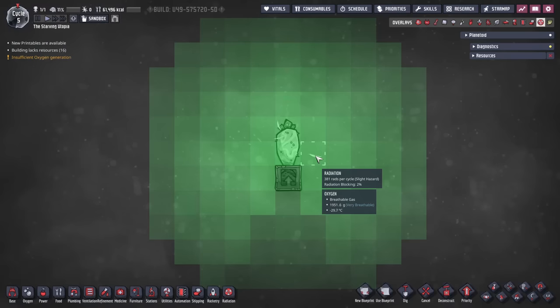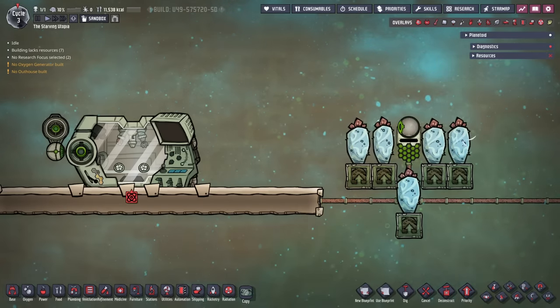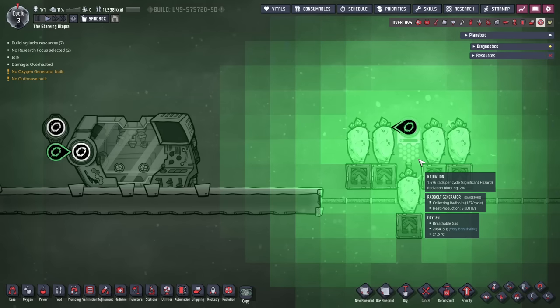In the Spaced Out DLC, wheezwarts also produce quite a good amount of radiation. On the tiles either side they produce almost 400 rads per cycle, and can be used to generate rad bolts — especially early on for material science research. A particular layout is very effective for maximizing rad bolts, and with only five plants it generates around 1,700 rads per cycle. Rad bolts are covered in more detail in their own tutorial bite.